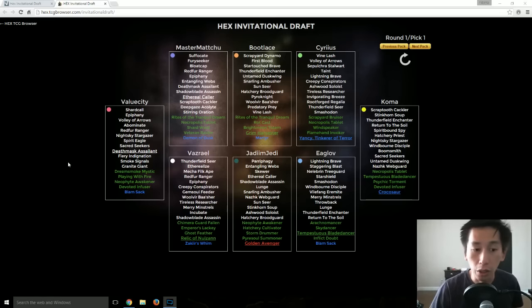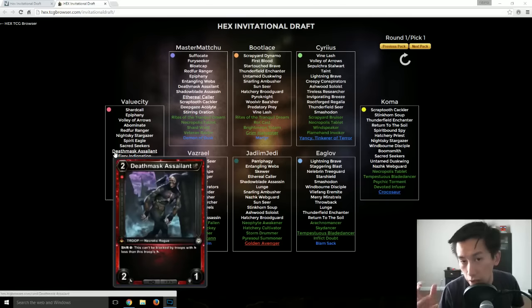Now if you take a look at this draft on hextcgbrowser.com — the invitational draft — you'll see everyone's picks and you can cycle through the packs. ValueCity picks a Death Mask Assailant as his first pick. The Death Mask Assailant is a very, very strong card because it opens you up to a lot of different routes.